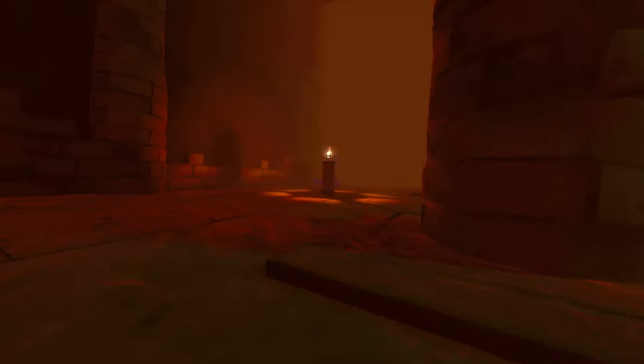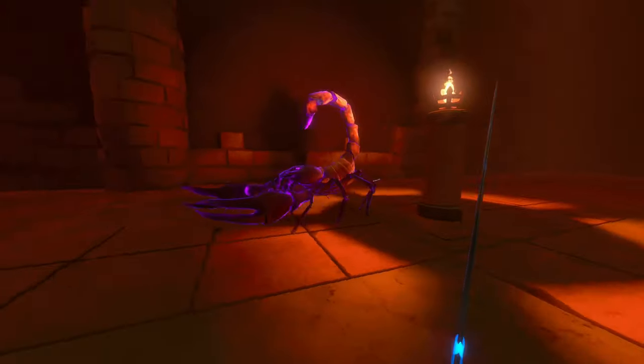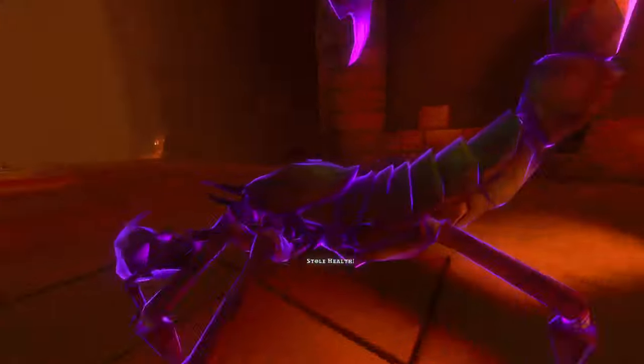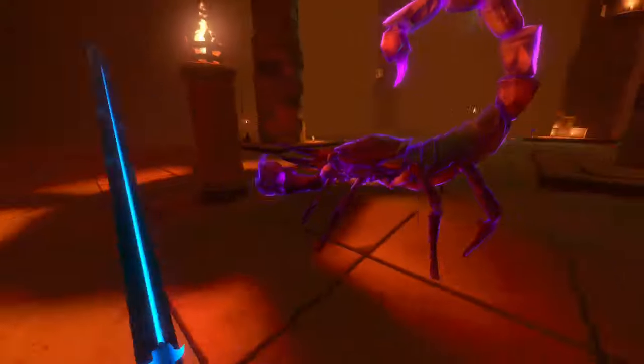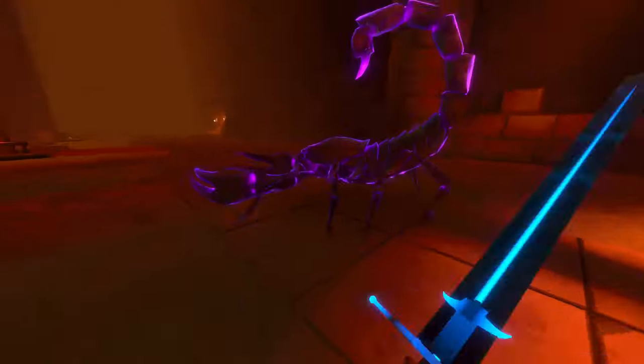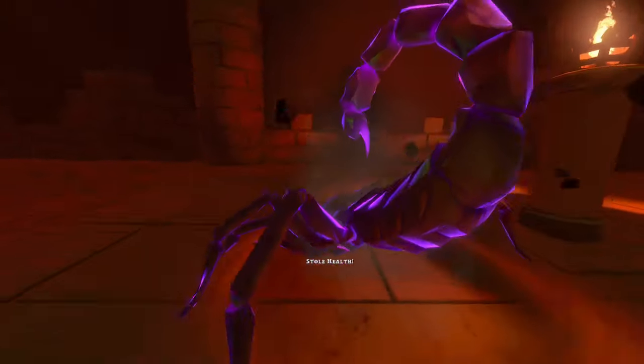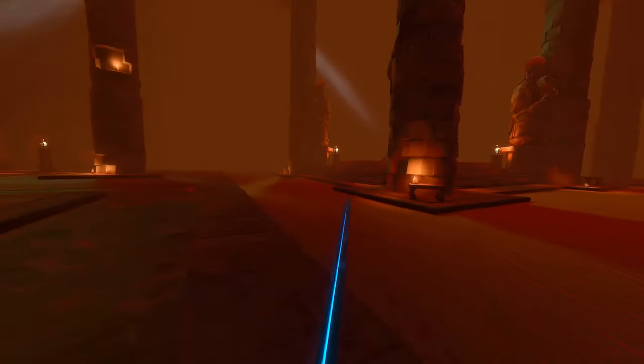Got a scorpion. See if I can melee this guy as I throw things at it. You can just go behind him — easy as pie. How fast can I hit? The faster I hit, the more glitchy it gets, so I've got to keep it slow. Don't run away, scorpion.